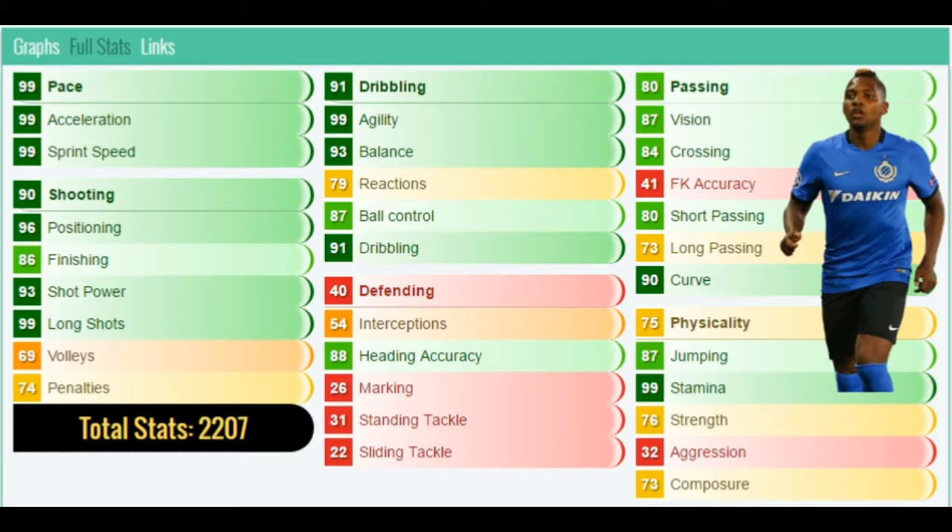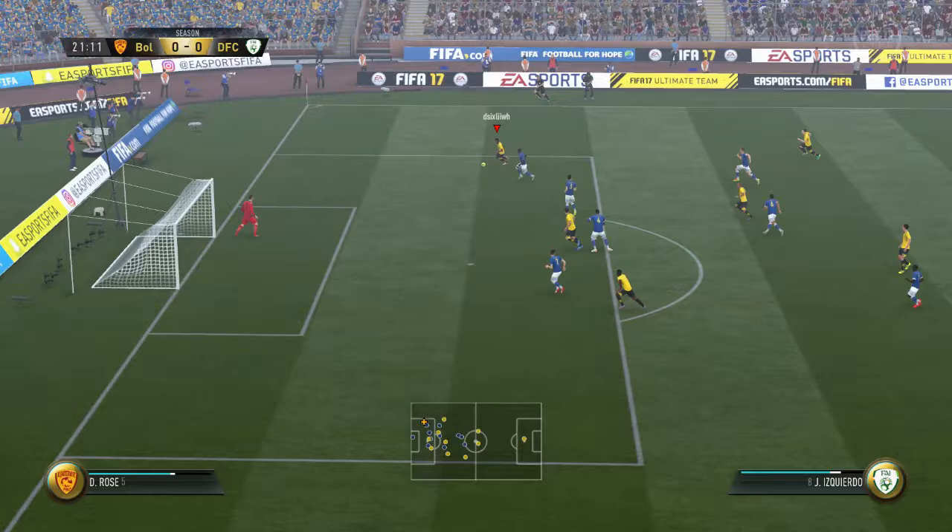Getting into his in-game stats — the first ones are gonna blow you away: 99 pace, 99 acceleration, 99 sprint speed. I don't think Aubameyang has that. Then 97 shooting, 96 positioning, 87 finishing, 93 shot power, 99 long shots, 99 agility, 90 curve, 99 stamina.